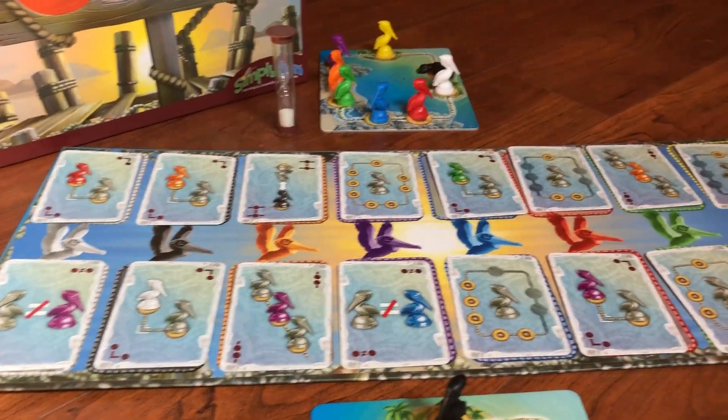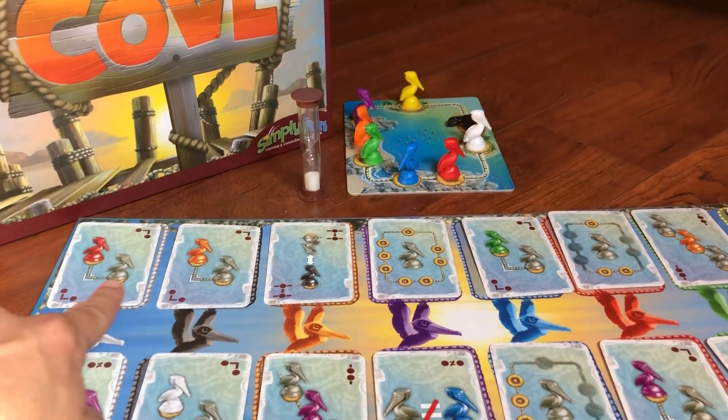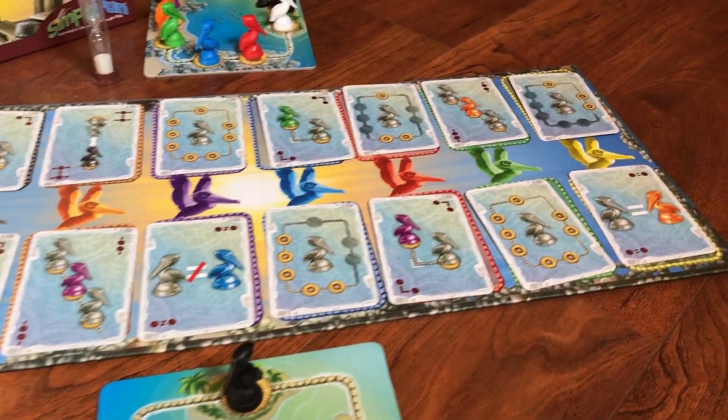Now as you can see, I have two different rows set up here. I have them set up for different difficulties. This top row is the easier row, and the bottom row has extra cards mixed in to make it a little bit more challenging.